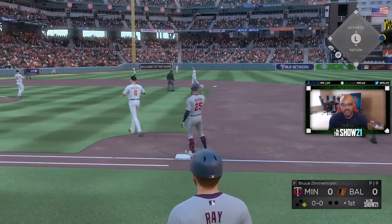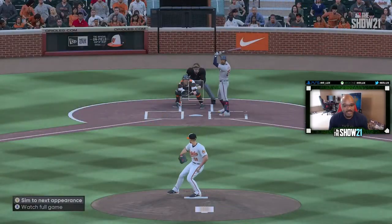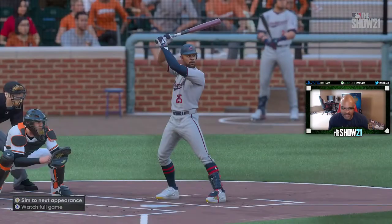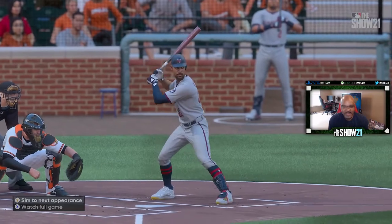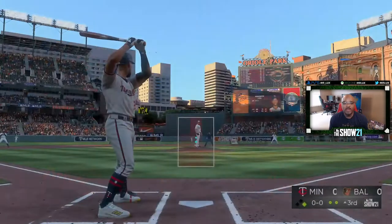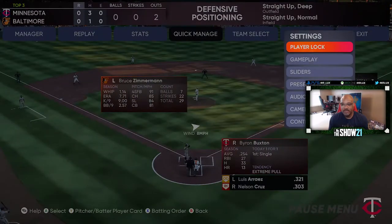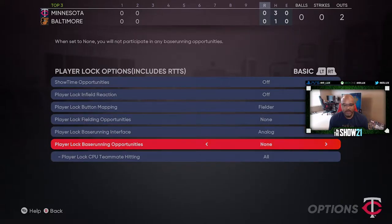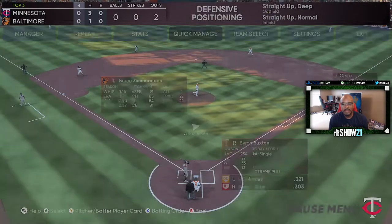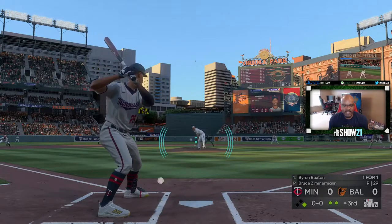Hopefully my settings for base running are not set to none so we can actually run on bases. I typically leave my base running set to lead runner. I didn't — hold on, let's change this real quick. Player lock, base running interface — right here, let's do lead runner. I was hoping I had that already set up, but I did not. That was a nice curveball by Bruce.